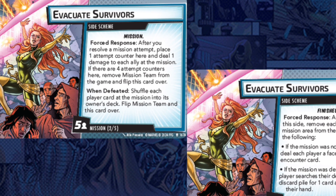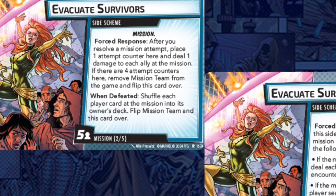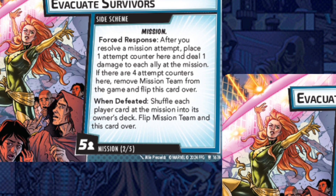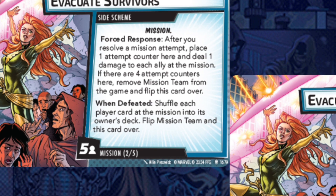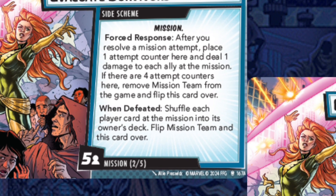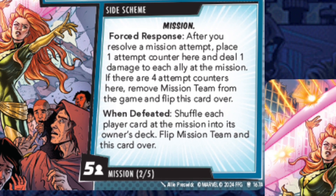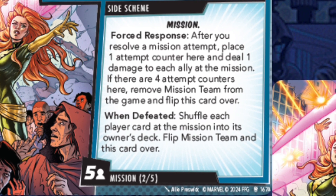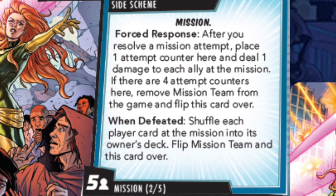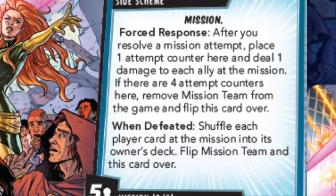The mission revealed is a side scheme with five threat per player called Evacuate Survivors. It's double-sided. The first side reads: forced response — after you resolve a mission attempt, place one attempt counter here and deal one damage to each ally at the mission. If there are four attempt counters here, remove Mission Team from the game and flip this card over. So we only get four attempts to remove all the threat, and each time we try, all the allies at the mission take a damage — which sounds brutal. Allies played to the mission don't count against your ally limit.